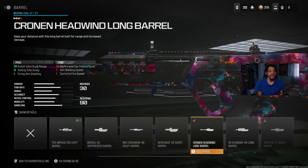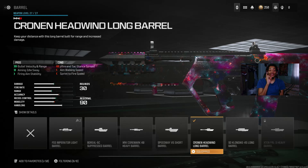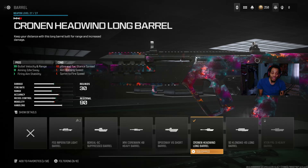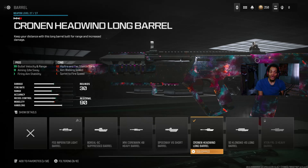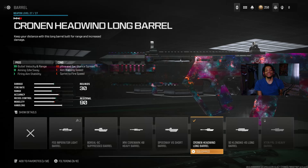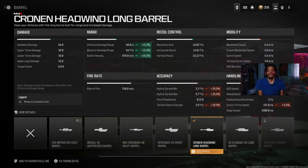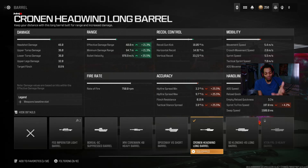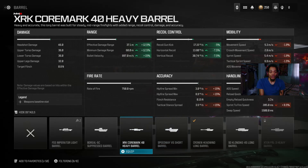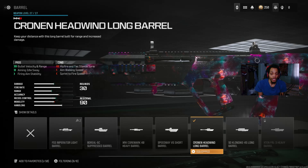On the pros we got muzzle flash concealment, recoil control, and gun control - very very good. You can see the details: recoil control at 13 percent, 13 percent, 30 percent - not bad. It does throw off the ADS speed by plus 8.8 percent handling, but it gets the job done helping out recoil. For the barrel, we got the long barrel - this is probably the best barrel to use. I think everybody uses this barrel in Warzone because on the pros you get a lot of bullet velocity and range increase, bullet-bossing range for close and long range engagements.